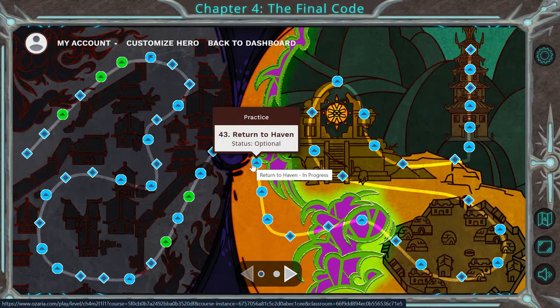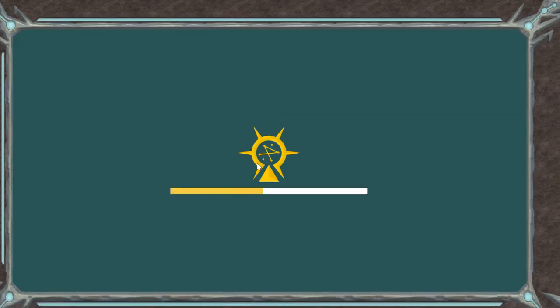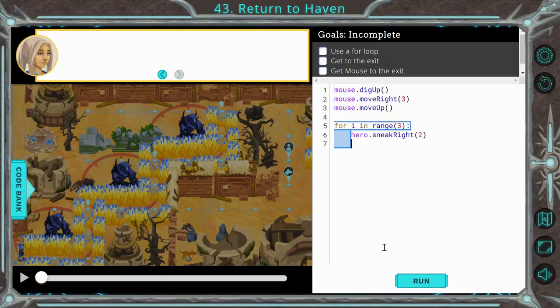What's going on everyone, it's Mr. Hatcher. Today we will be going through Chapter 4, Module 2 on Ozaria, which is levels 43 through 73. Remember I want you guys to use this as a walkthrough if you're ever stuck or if you're behind on some levels. I don't want this to just be a cheat sheet that you resort to every time. If you're not already caught up before I post this video, you're not getting full credit anyway, so you might as well work through the levels on your own. So let's jump right into it on level 43.